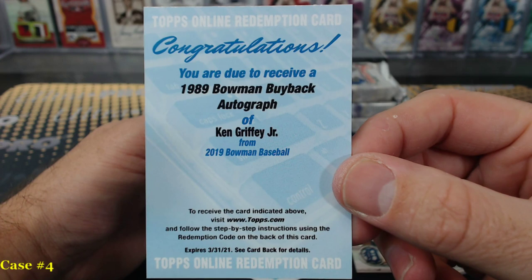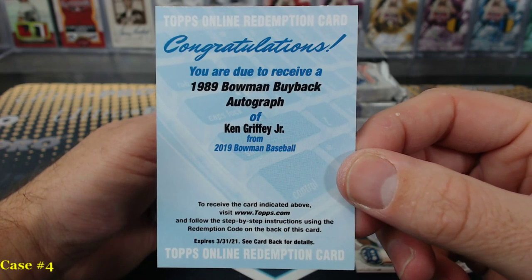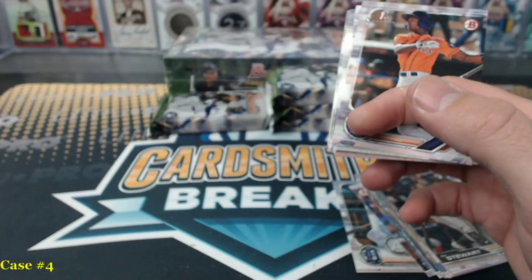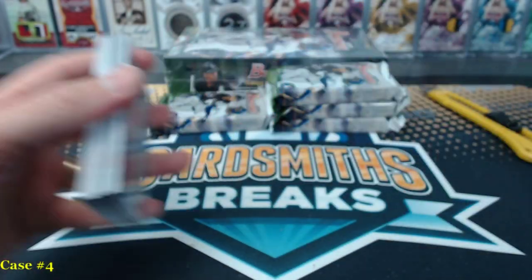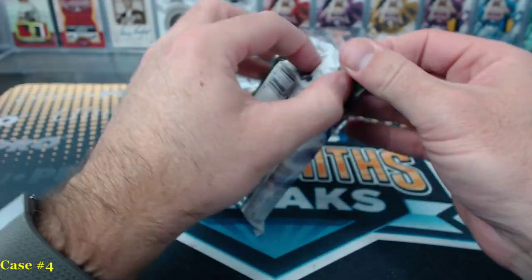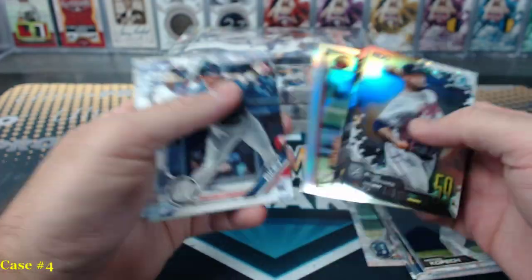A little German. So that's an 89 Bowman buyback. It says we should get one every six jumbo cases. I mean, that is Griffey — it's Griffey's rookie year. I'm trying to think of where that falls in the Griffey rookie rareness. Oh, those have to be reproductions, those cards look bigger. That makes sense.